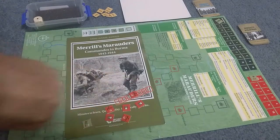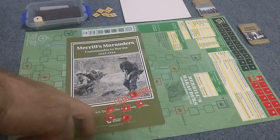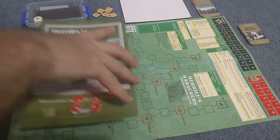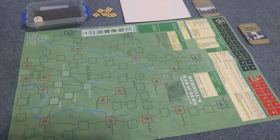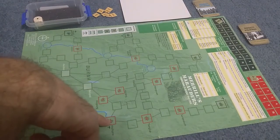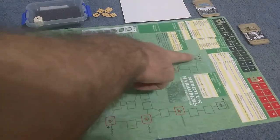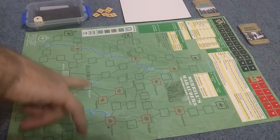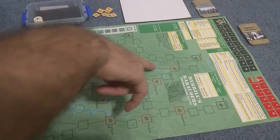We're going to place these objectives down depending on the card, and then we've got to try to find the three objectives and get them back to one of our bases. The map is a point-to-point map, and you can see cities and towns. The black towns are actually friendly bases, and there are river spaces that allow some movement.